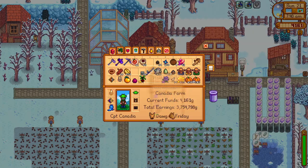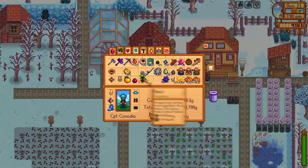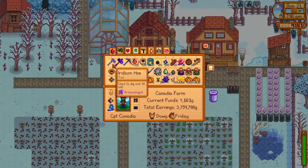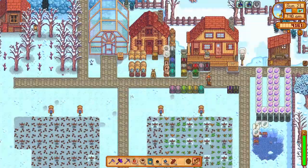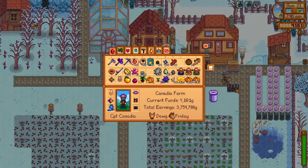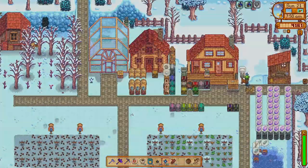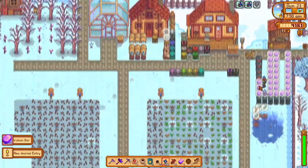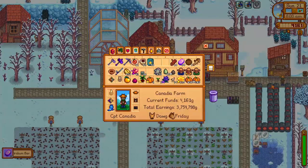I will grab some warp totems so that we can travel around the map much quicker. The cinder shards and bone shards are for trading with the Island Trader to unlock some recipes. The iridium rod is just to store the bait to use on our crab pots at the beach. Before we head off, I will double check I have everything we need, check the mail, give Robin the hardwood for her quest, then smelt the iridium ore and we can be on our way.